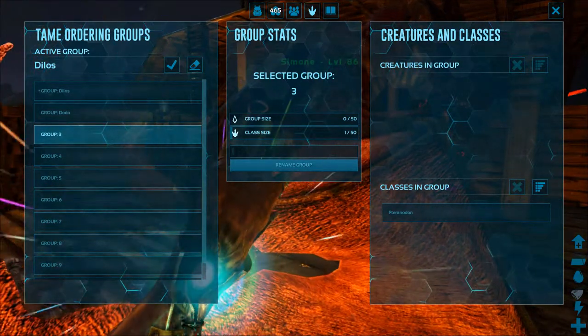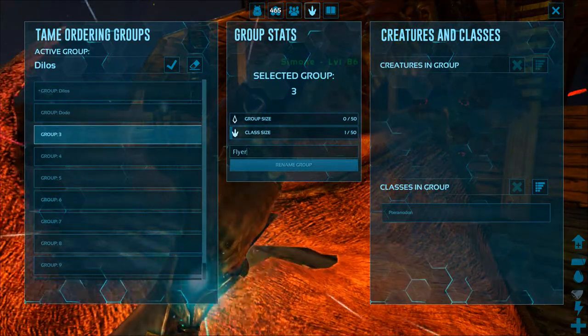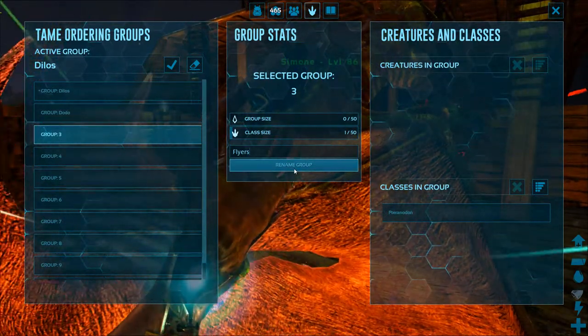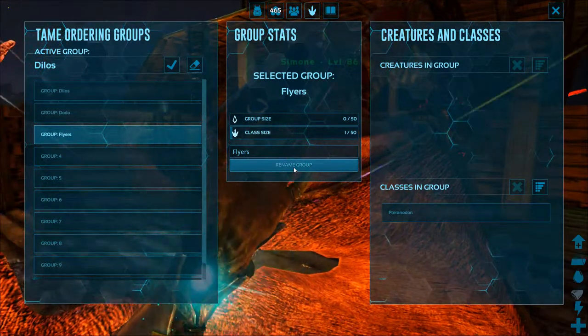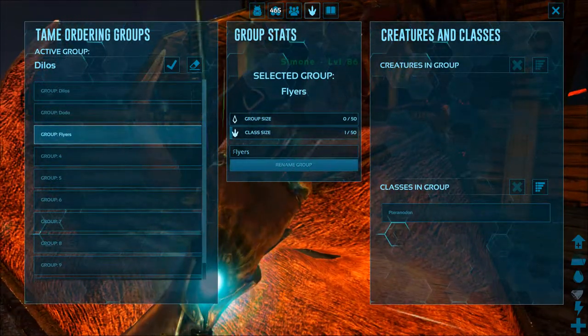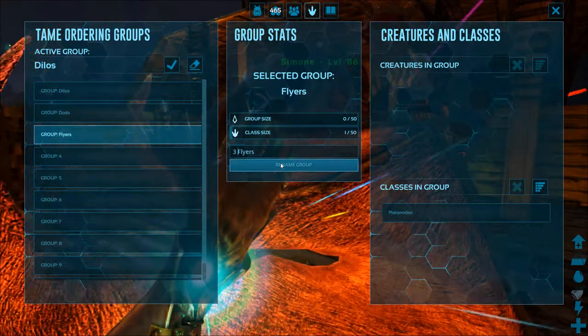Since there are 10 groups, I decided to put them on my number pad on the right hand side. So group 1 is 1, group 2 is 2, and group 10 is 0. That's how I activate my groups. Then you come out of that and go into your regular game.